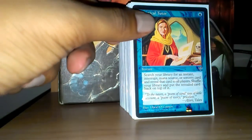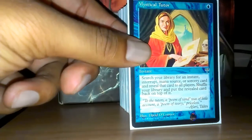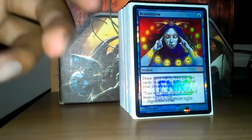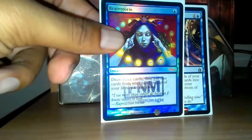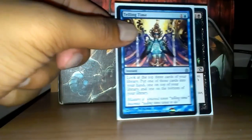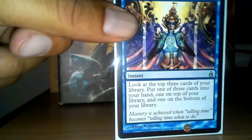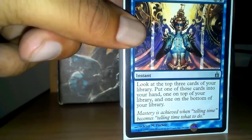The deck runs 13 instants. Mystical Tutor to get whatever you need, whether it's Damnation or something like that — whatever you need at the time. Brainstorm helps you to tuck cards away if you need to. Telling Time — I actually like this card a lot in this deck. Instead of drawing three like with Brainstorm, you look at the top three, put one in your hand, one on top of your deck, and one at the bottom. But for two mana at instant speed, it's a pretty solid card.